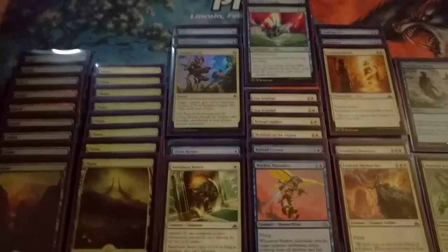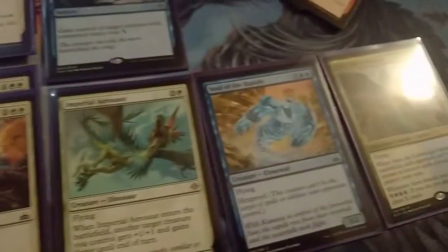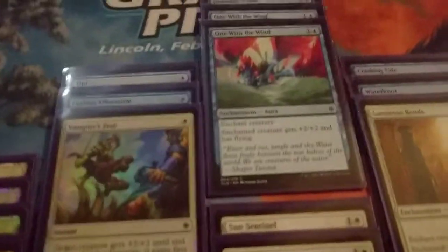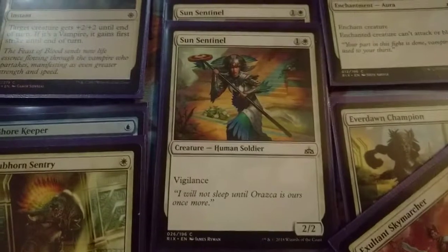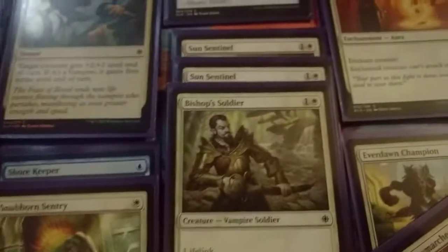Other than that, I think the most interesting thing in this deck is the enchantments to suit up your non-flying creatures. We've got 2 copies of One with the Wind, and obviously we've got Favorable Winds — this is a Blue-White Flyers deck. Favorable Winds is definitely best with stuff like Soul of the Rapids. The enchantments were definitely the power in this deck. One with the Wind, Favorable Winds, and Curious Obsession on just these bears with a slight ability — Sun Sentinels, a 2-mana 2/2 Vigilance — that's already good, but throwing One with the Wind or Curious Obsession on that is incredible. Same with Bishop's Soldier, a 2-mana 2/2 Lifelink — throw One with the Wind or Curious Obsession on it and it just gets ridiculous.